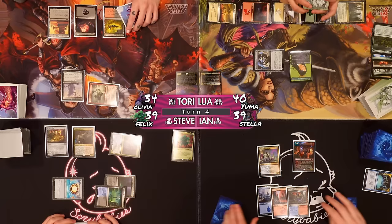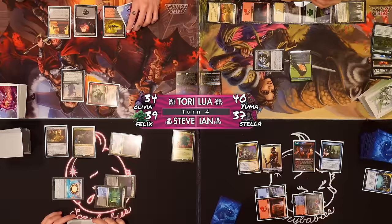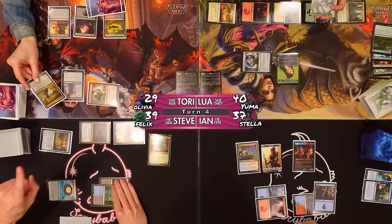I'm going to lose some life right now to Tezzeret's Gambit — lose two to draw two cards, then proliferate. I'll get a trigger on the Third Path Iconoclast, make a 1/1 soldier, and draw two. Okay we did our land drop. I will cast Felix Five Boots. Combat — I will send Fallen Shinobi at Tori of the Vast and Greywater's Fixer at Ian of the Comedy. I'll chump block with a 1/1 soldier. Two Fallen Shinobi triggers — you exile four cards and I can cast four for free.